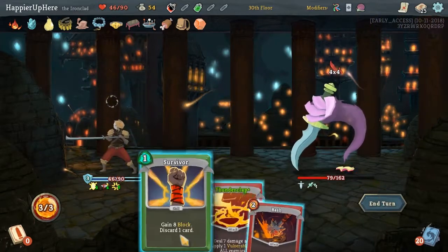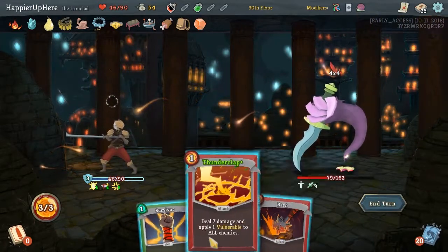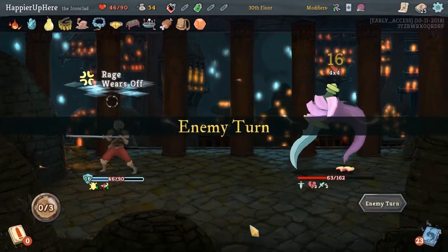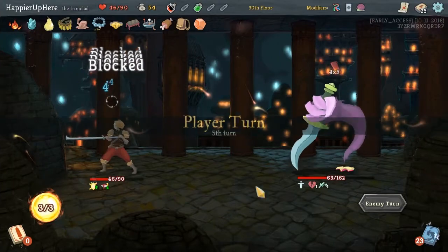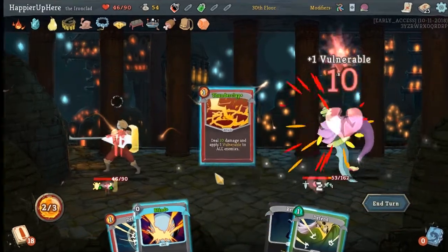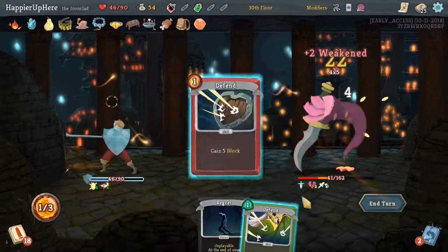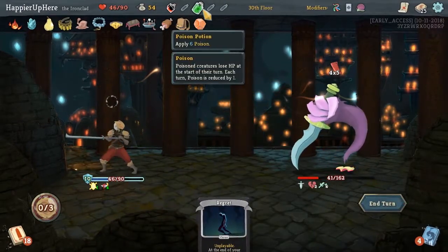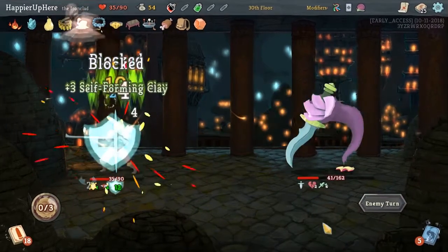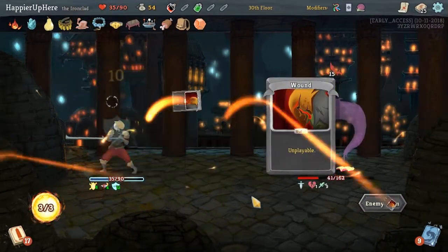Let's do Bash and Survivor. 20 incoming. Thunderclap, Blind, Defend, Defend, Defend. I wonder if I should have thrown the Poison Potion at this guy earlier - we are starting to take a lot of damage.